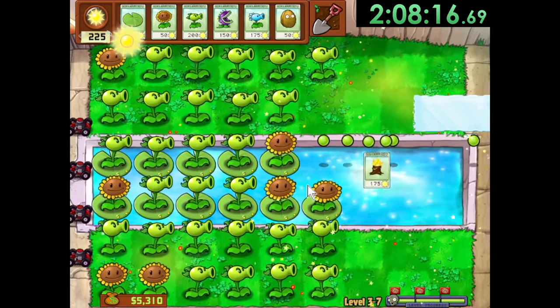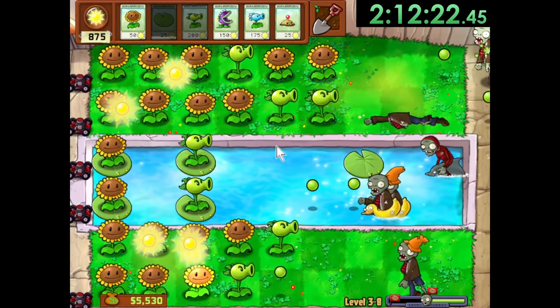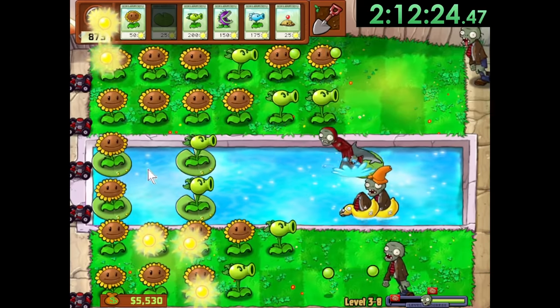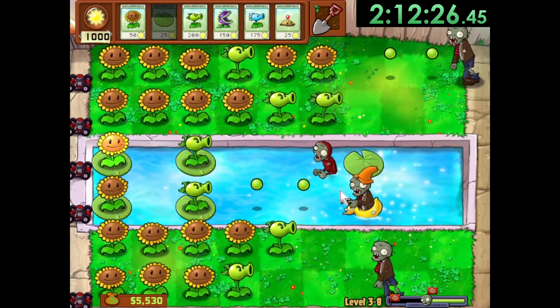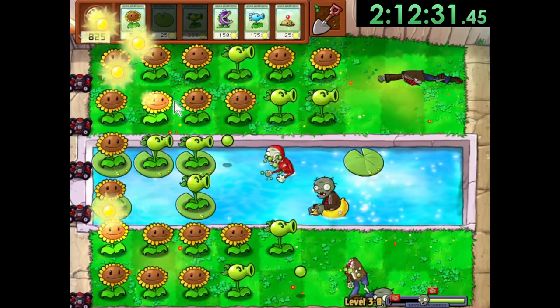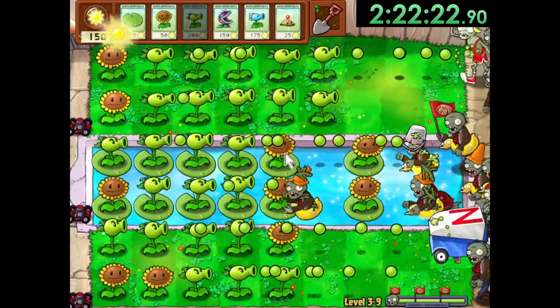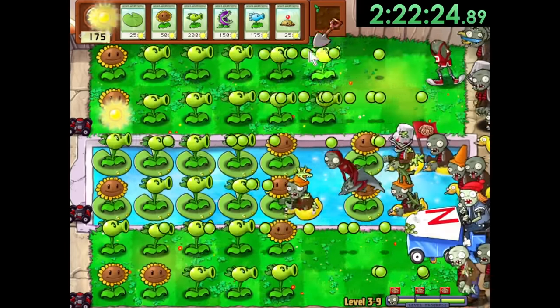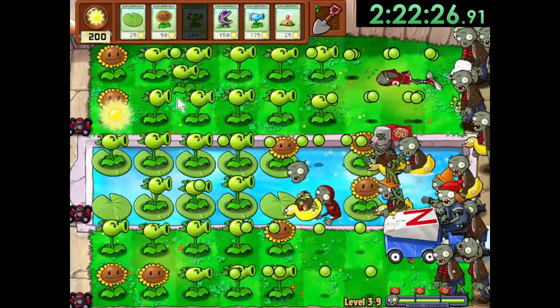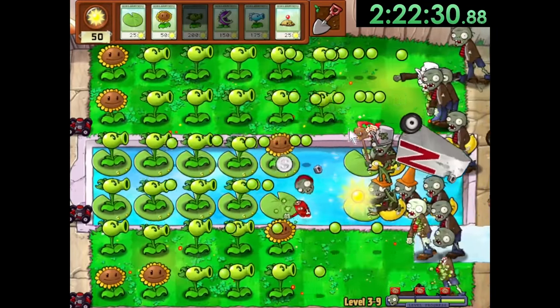But we still won, and immediately after that level we get to 3-8, where they introduce Dolphin Zombies. These zombies move really quickly until they jump over a plant and lose their dolphin. So we just need to place a lily pad in front of them as soon as possible, but it can definitely be difficult to deal with. And then in 3-9, all of these terrifying zombies come together and make a pretty scary level. It's not too different of a strategy than normal, but it really comes down to playing well because a single mistake can ruin the run.